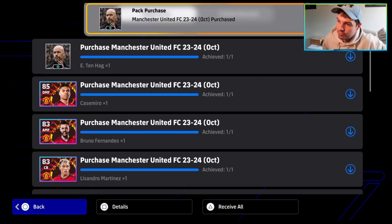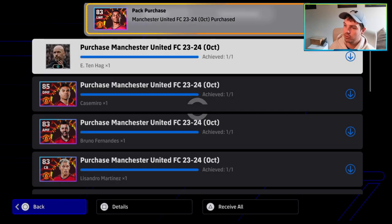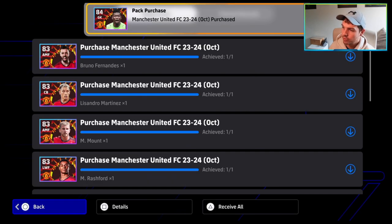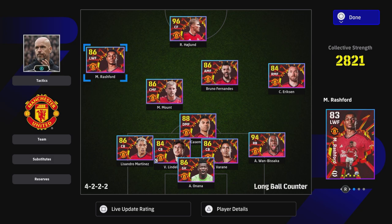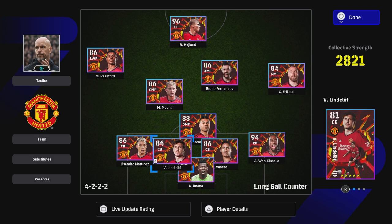We bought the pack for 1500 coins and we're going to do a training guide on these players. I'm going to show you exactly what I'm rocking at the moment, who I trained up, who I tested, and then later tonight we'll have the in-depth gameplay analysis. This is just the training guide for right now. You can see the full Manchester United squad — 1500 coins, I'm still a little torn on that.